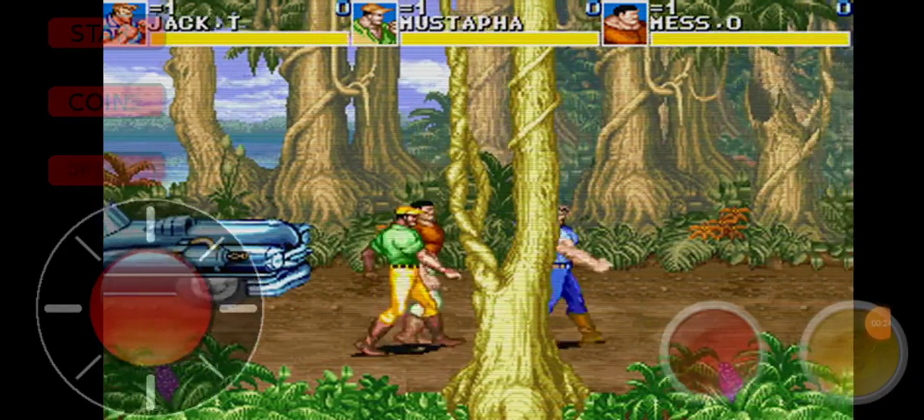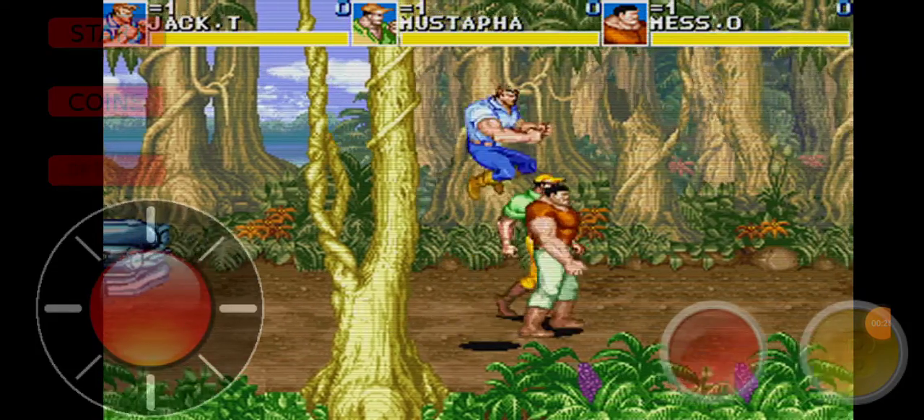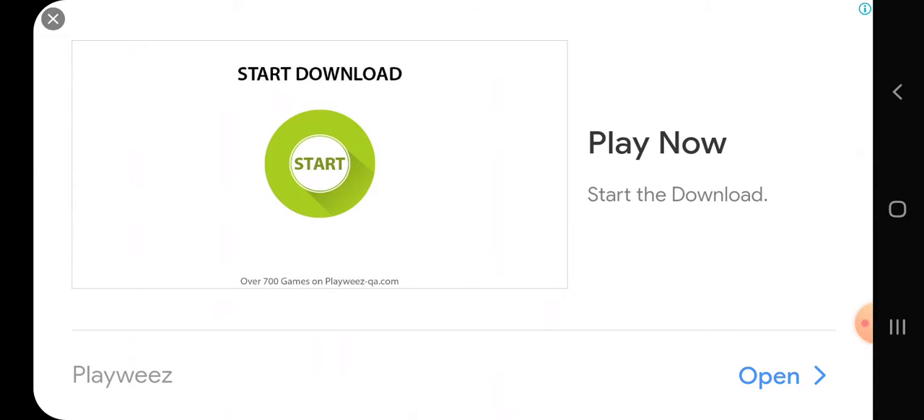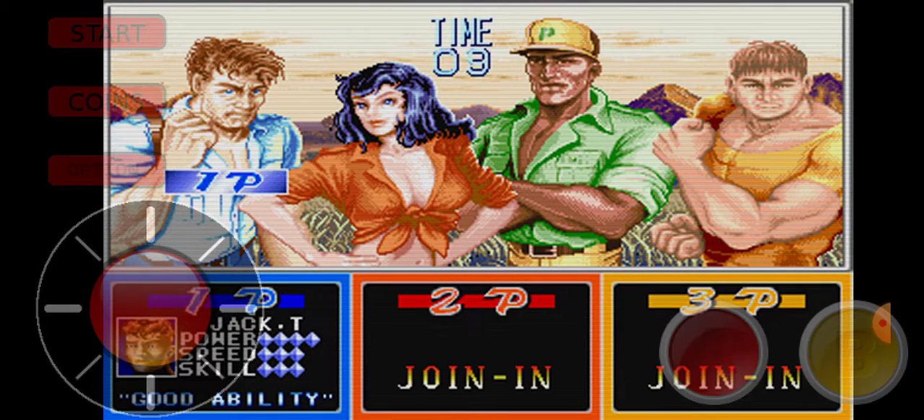First, you will put the coin and press this button. We have two credits. Put in the coin, then press the start button and the game will start.